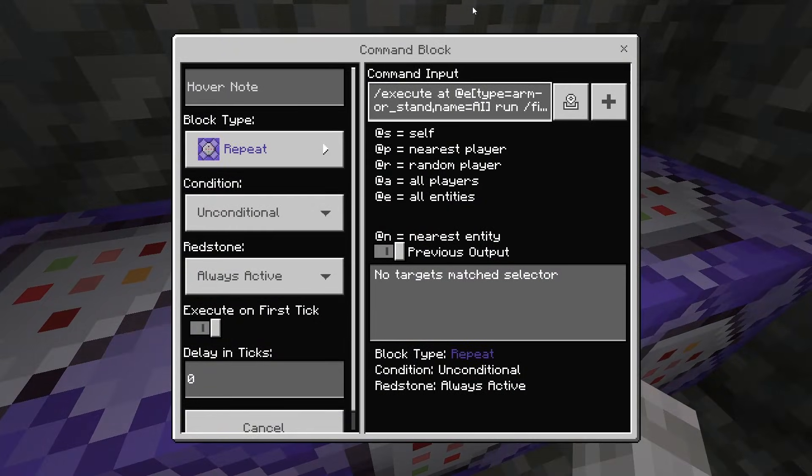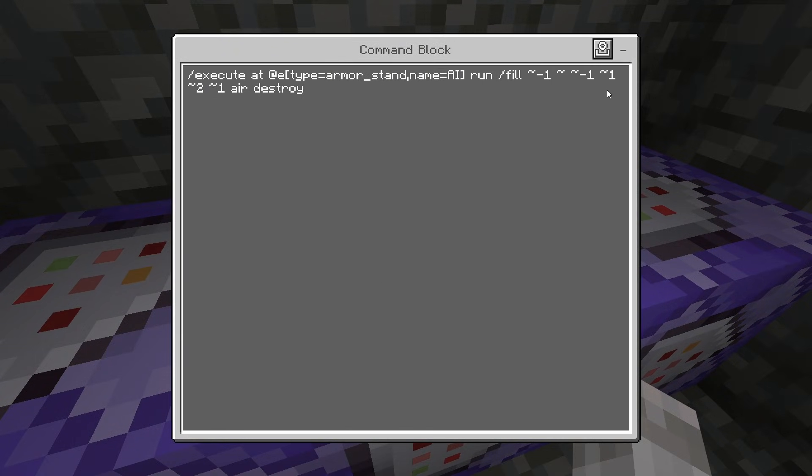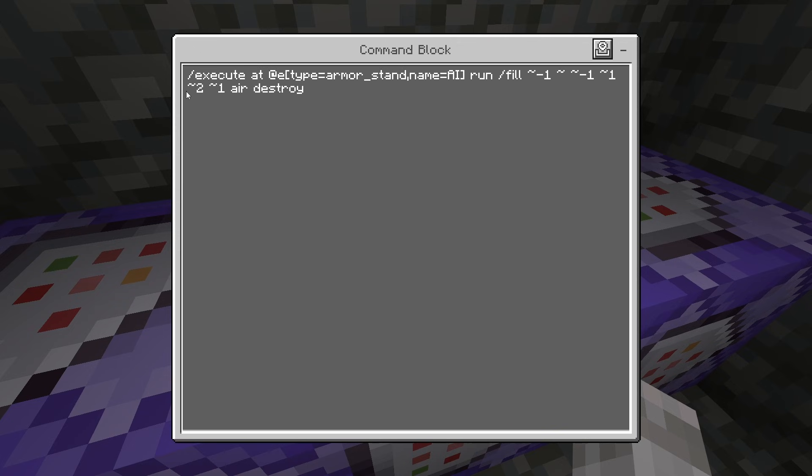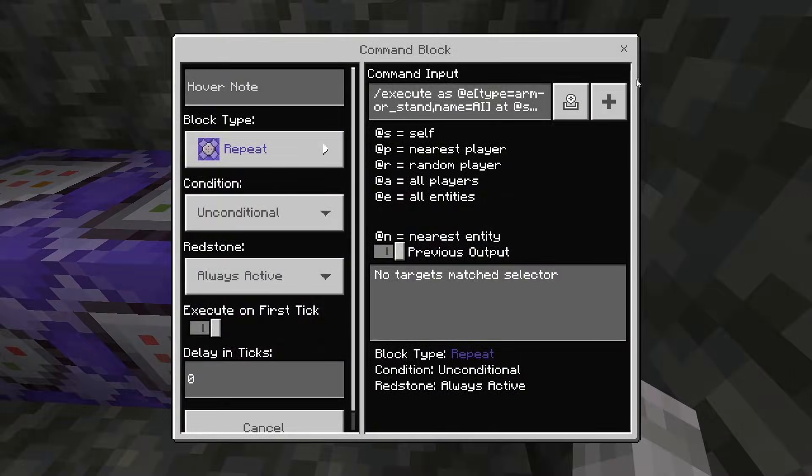The second command block — again, all of these are repeat and always active — and this command is: execute at @e type equals armor stand name equals AI run fill tilde minus one tilde tilde minus one tilde one tilde two tilde one air destroy.